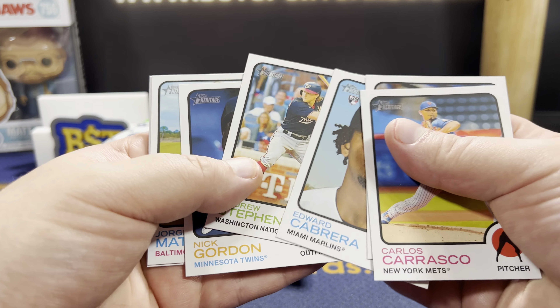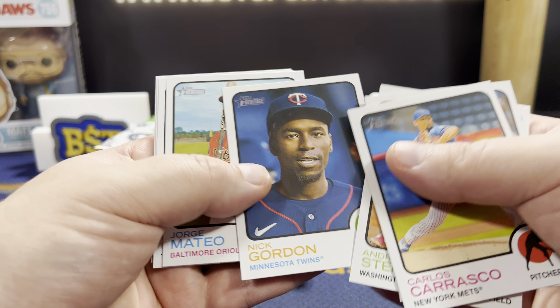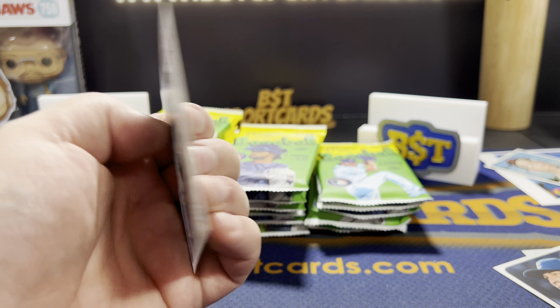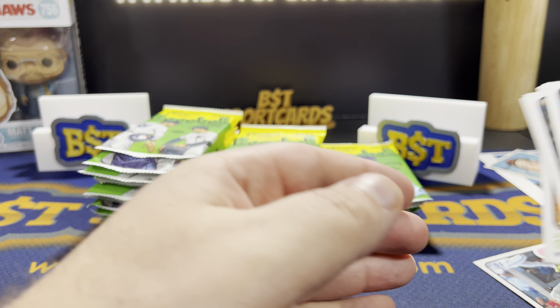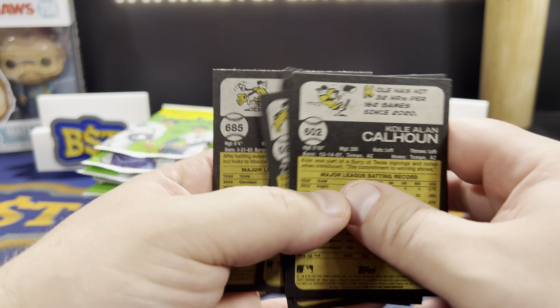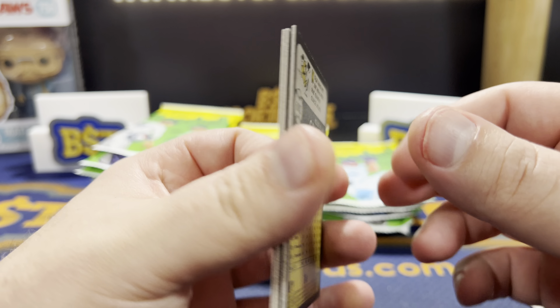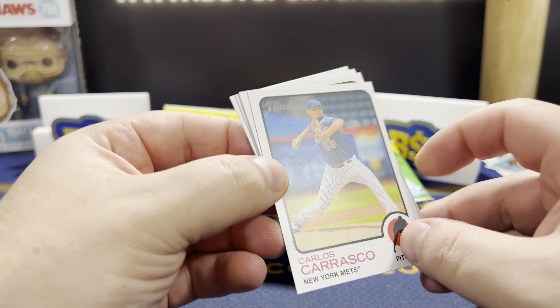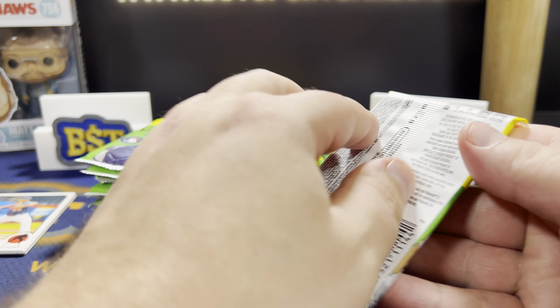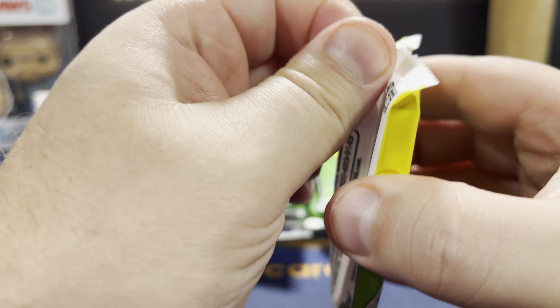Cabral rookie. I'm going to actually just put the rookies over there. The thing is, there's a lot of variations, but they've made it a lot easier this year. In previous years, where they put if it's an action or a photo variation or something like that — that's that. Pack one down.